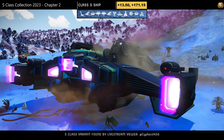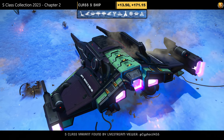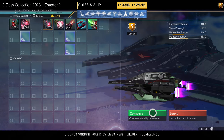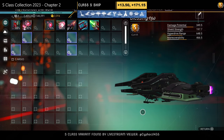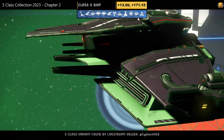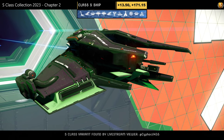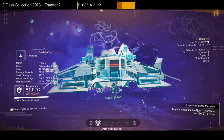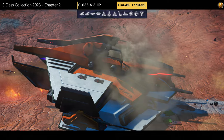Hauler number sixteen — a live stream viewer, Cypher1435, found the S-class variant. Color scheme: black and green, very simple with nice vented side wings. Supercharged slots: one on the left, two in the middle initially; once upgraded, two on the left, two in the middle — not a bad layout. Looks quite elegant in the air — simple, sleek, very poised.